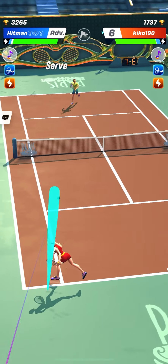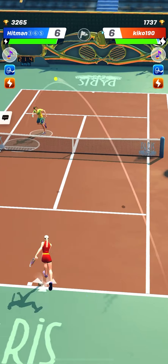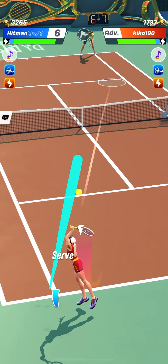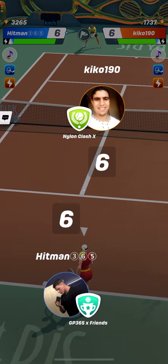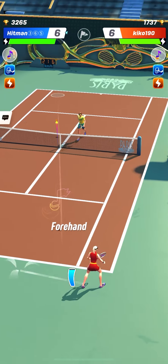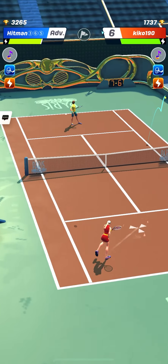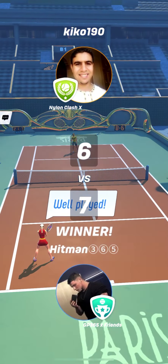So the first match is quite tight. No player is taking the lead easily. Kiko190 was hitting some very accurate smashes. This forehand towards the backhand corner working pretty well, and a soft cross-court shot by the end to end the match. That worked pretty well.